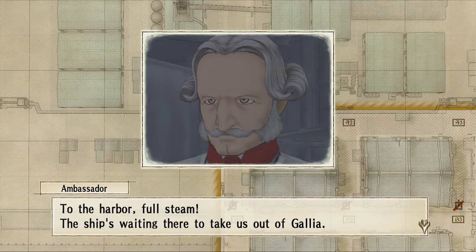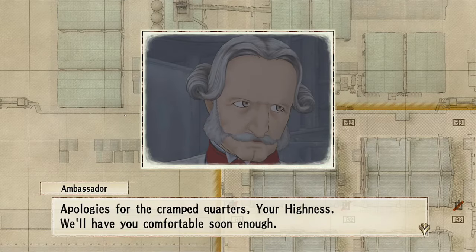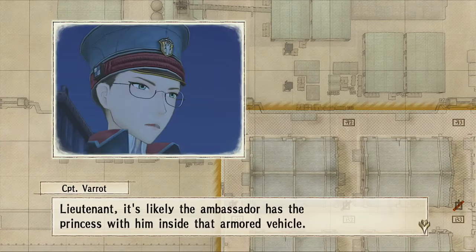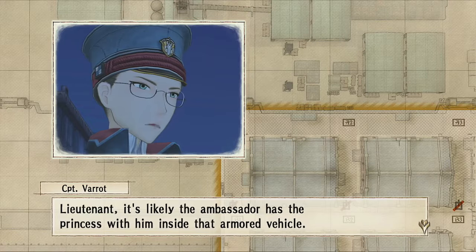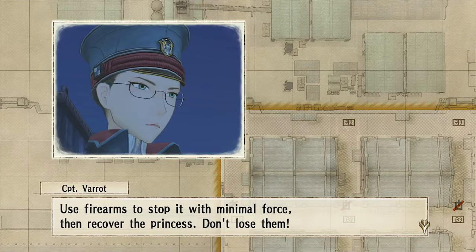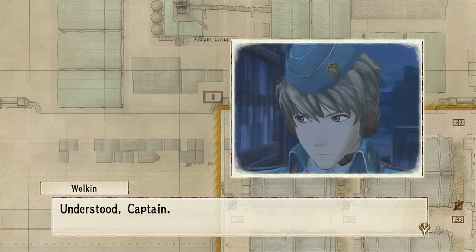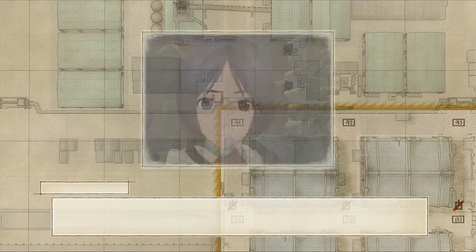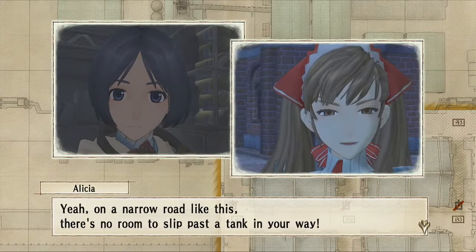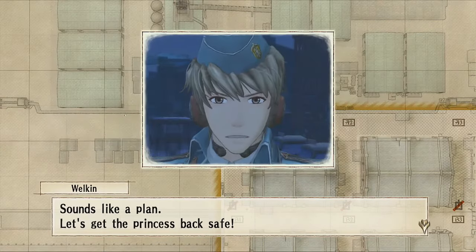To the harbor, full steam! The ship's waiting there to take us out of Galia. Apologies for the cramped quarters, Your Highness — we'll have you comfortable soon. It's likely the ambassador has the princess with him inside that armored vehicle. Use firearms to stop it with minimal force, then recover the princess. Tank shells, anti-tank lances, and grenades are off limits — you could harm the princess. Even if we can't attack with it, the Edelweiss can still block their path. Yeah, on a narrow road like this there's no room to slip past a tank. Sounds like a plan — let's get the princess back safe.